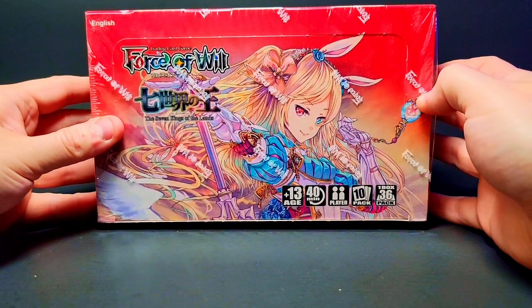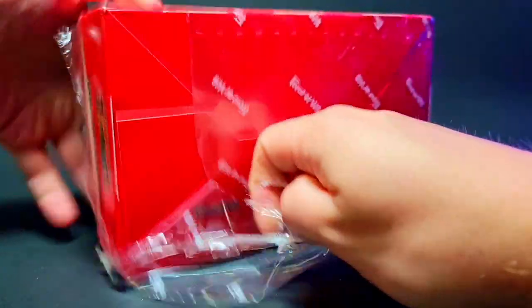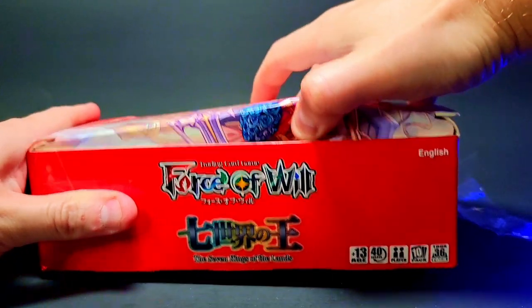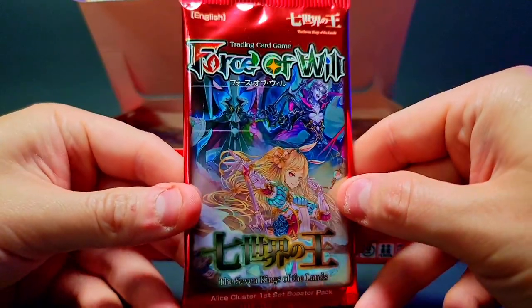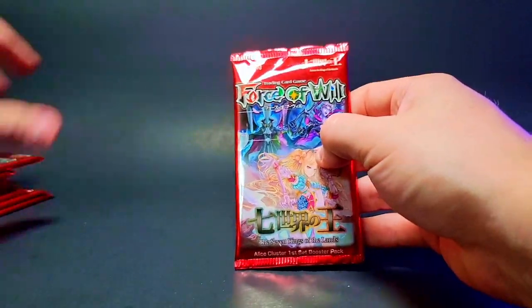Seven Kings of the Lands — we've got Alice Grayson here on the cover of the box. Let's get it open, what will we find. It's been so long that I can't even remember most of the good pulls in this set, so it's going to be kind of like going in blind almost. The packs themselves are looking nice and crisp. Put the box off to the side, we'll just grab a stack of packs and start getting into it.